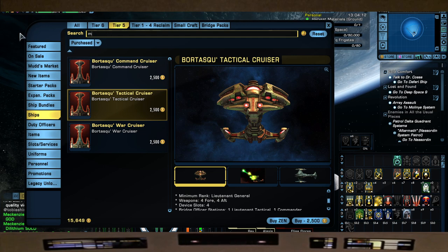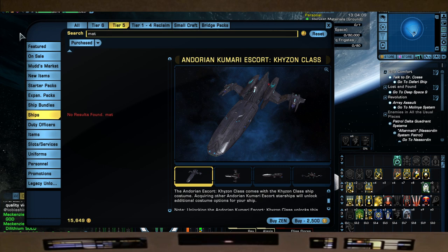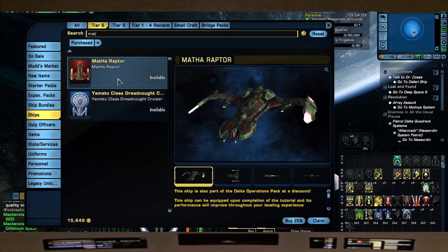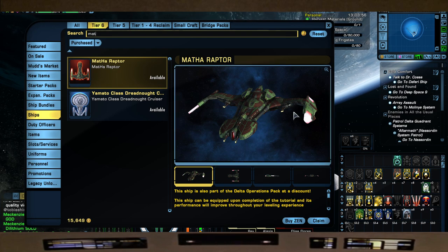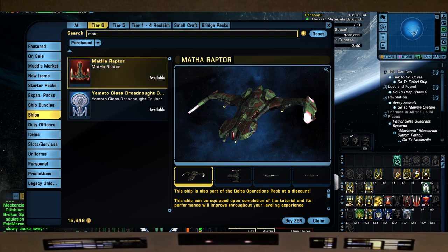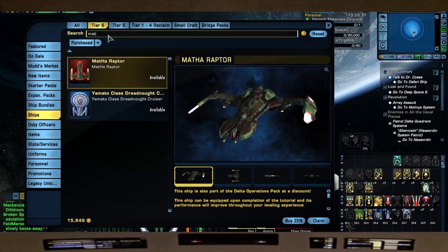Another mentionable for the KDF side is the Madha, your tier six Madha Raptor. Because I have the Delta Rising pack it comes with that, but this is a great ship to have because of its console - it looks like a disruptor machine gun and looks really, really good. If you don't have the Delta Rising pack, I'd definitely recommend getting this for the KDF side if you wanted an updated escort-style ship for the KDF.